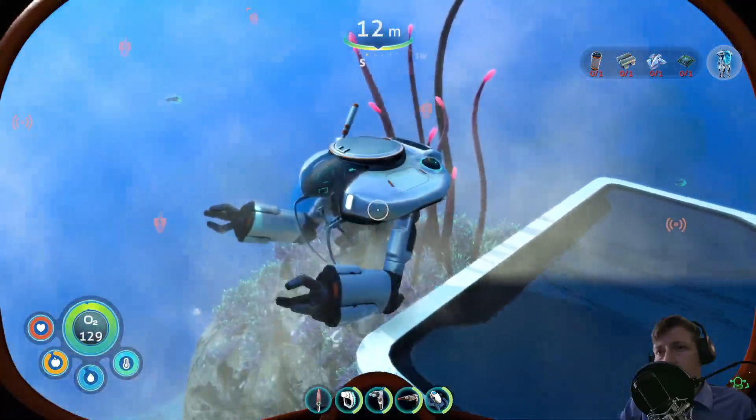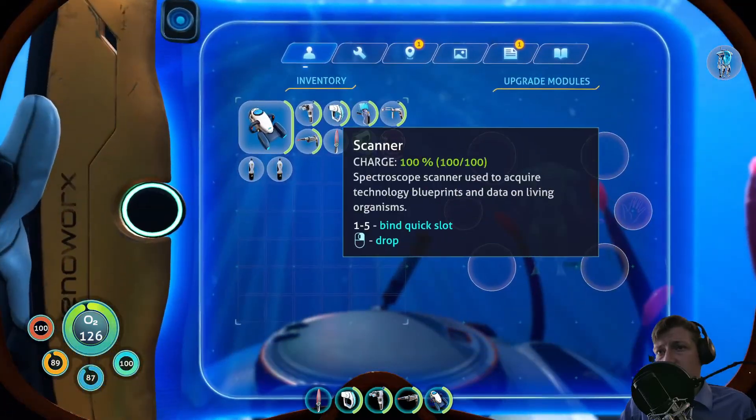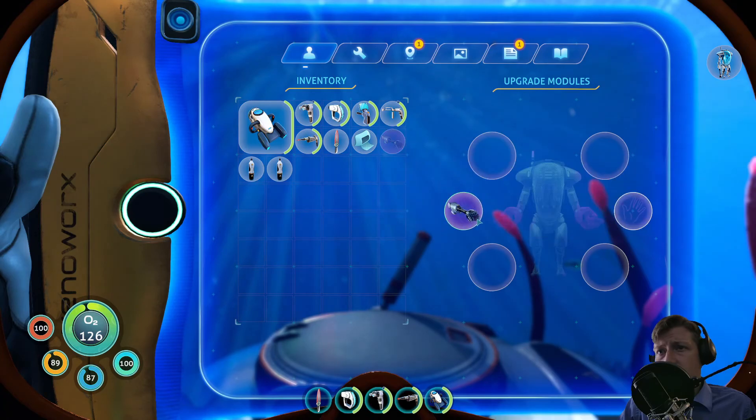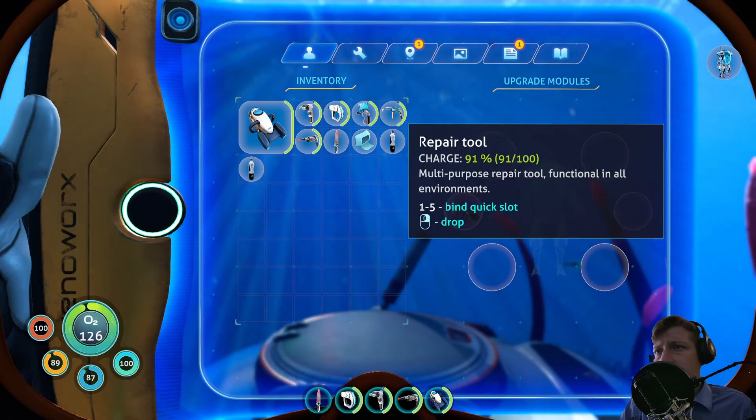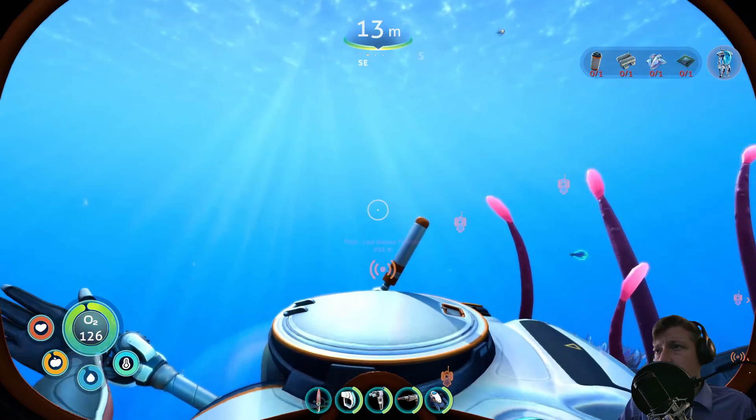That's the perfect place to put it. Access upgrades - first of all, let's put in the drill arm and the storage module.